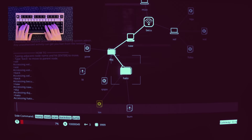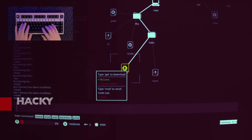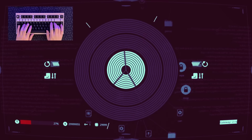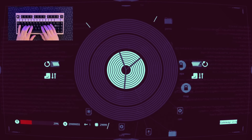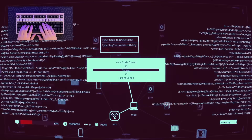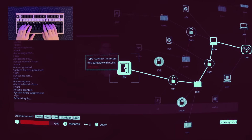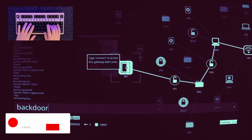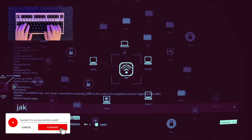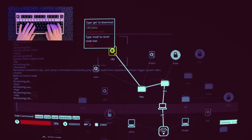Neon-coded subcultures light the way in Hacky, a cyberpunk typing simulator that thrusts you into the role of an elite hacker. Simple commands let you infiltrate networks and snatch valuable data, all while avoiding a skyrocketing system alert. No coding knowledge is required — just type, strategize, and push deeper into pixel art cyberspace for increasingly bigger rewards. Between roguelike sessions, you'll collect chip data to unlock new operating system types and powerful upgrades. How far can you go before the system shuts you down for good?